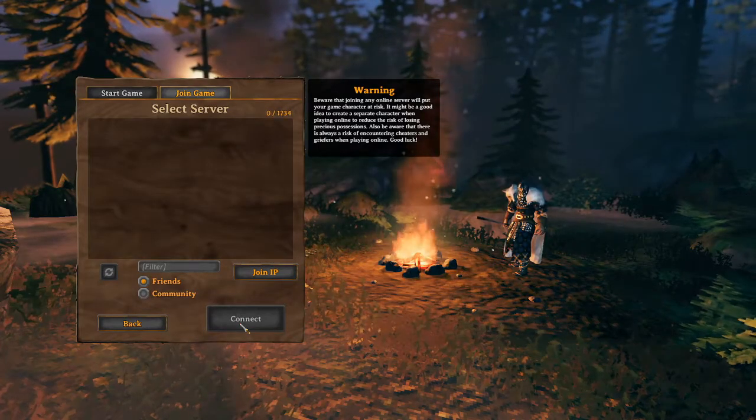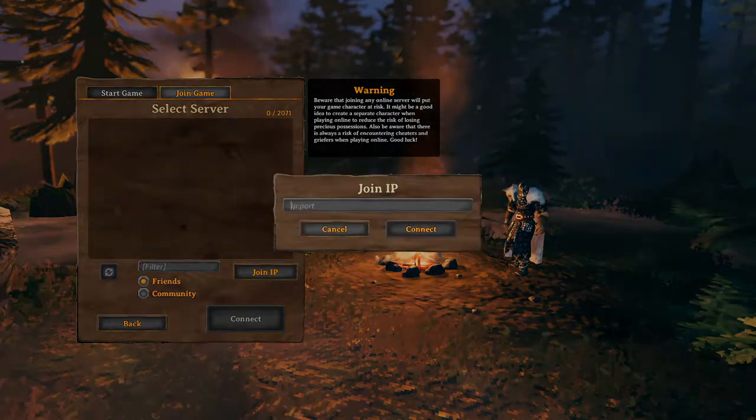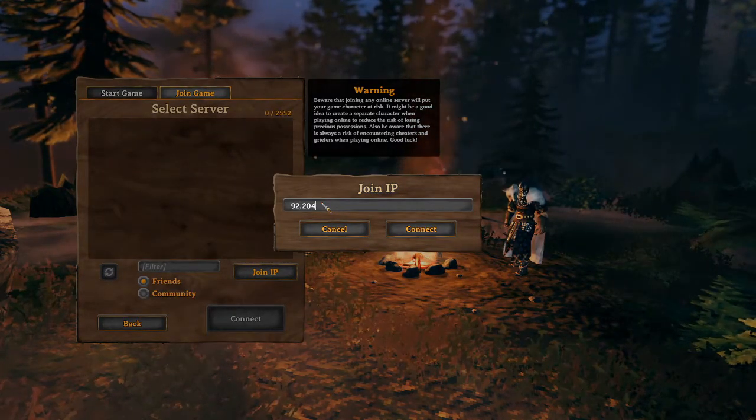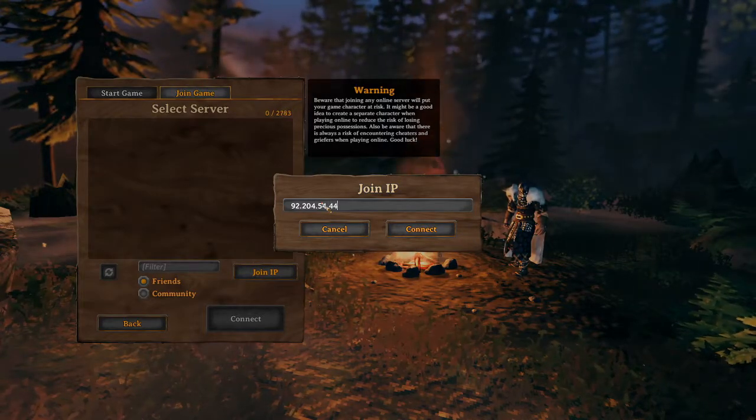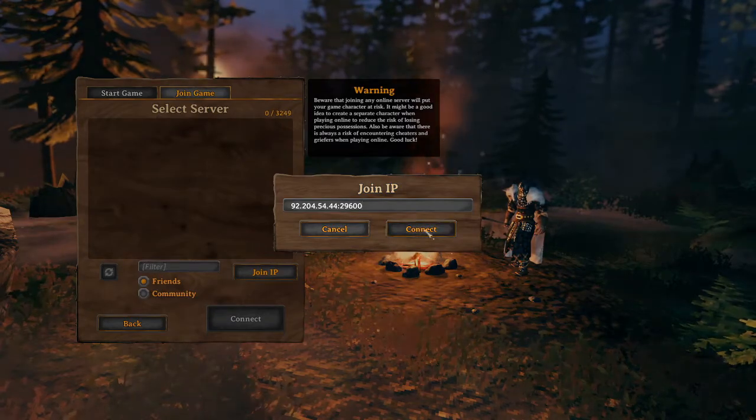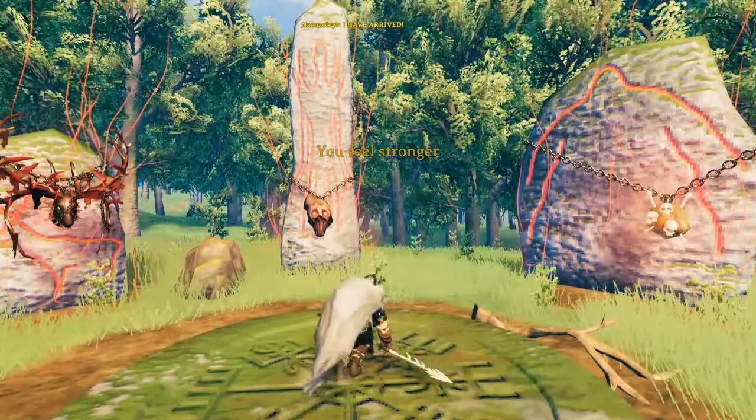You simply use this information in the main menu of Valheim. Click on the Join Game tab and then click on the Join IP button. Enter the external IP address followed by a colon, then enter the port, and click Connect. Enter the password of the server and you are connected.